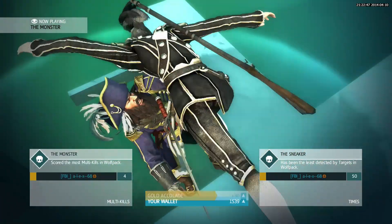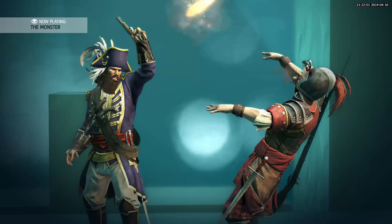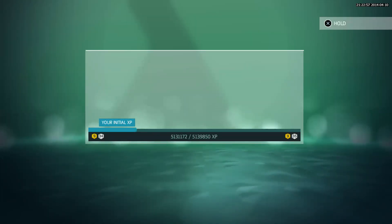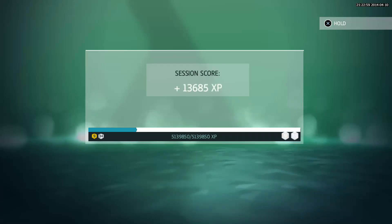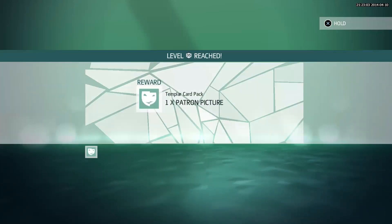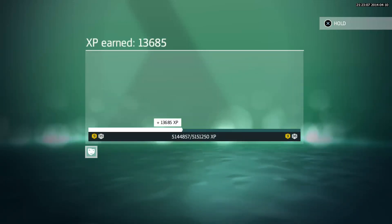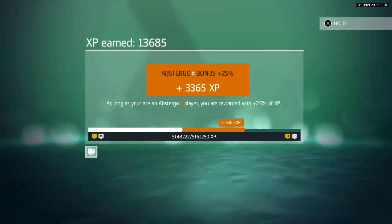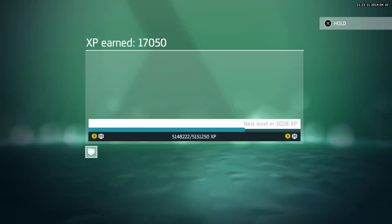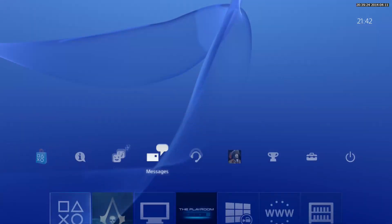The second benefit is that after every match you will get 25% extra XP points. Look at the points from the Wolfpack match — I earned 13,000 XP. It will add 25% extra on top of that 13,000. So that is mostly why you need this Abstergo service.